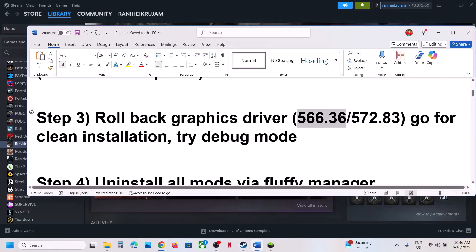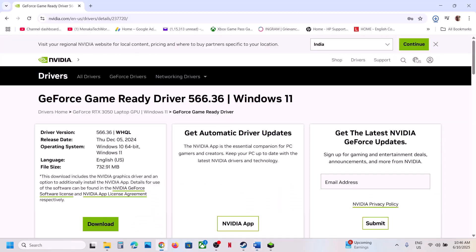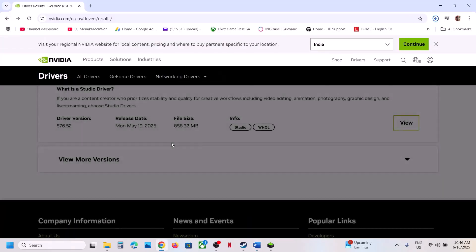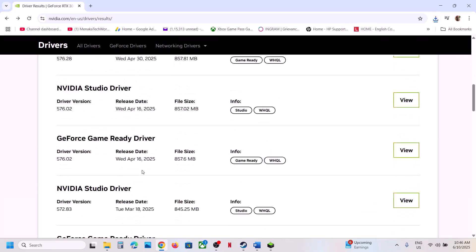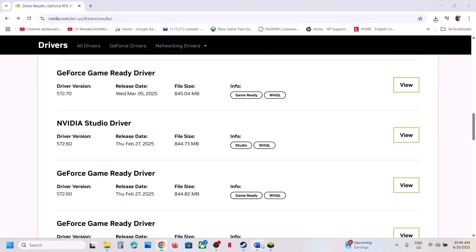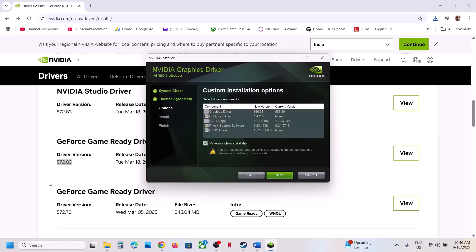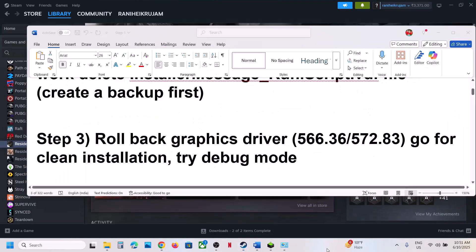If that does not work, you can even try version 572.83 — this has also worked for many players. On the Nvidia website, find 572.83, install it, make sure you go for clean installation, restart your computer, and launch the game.